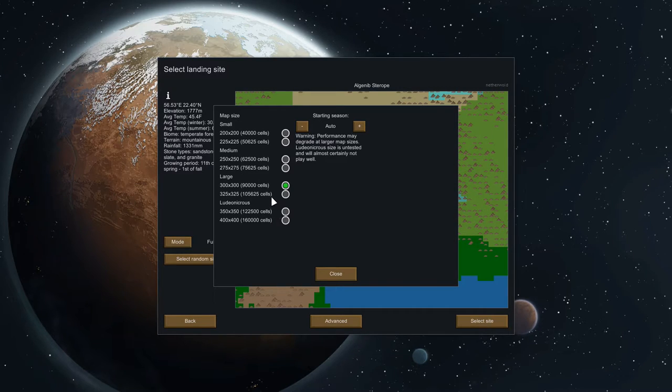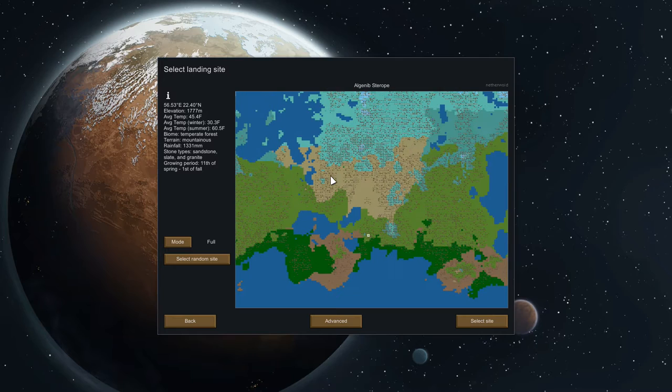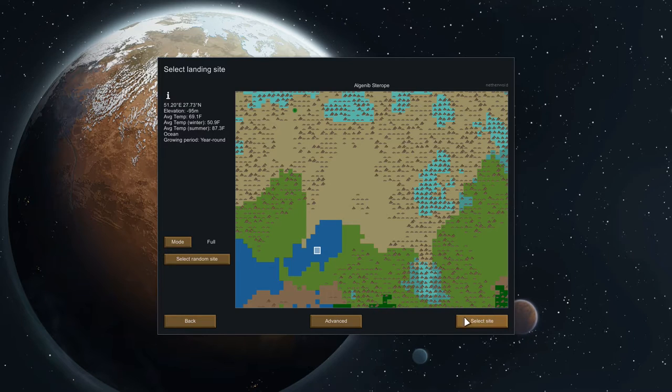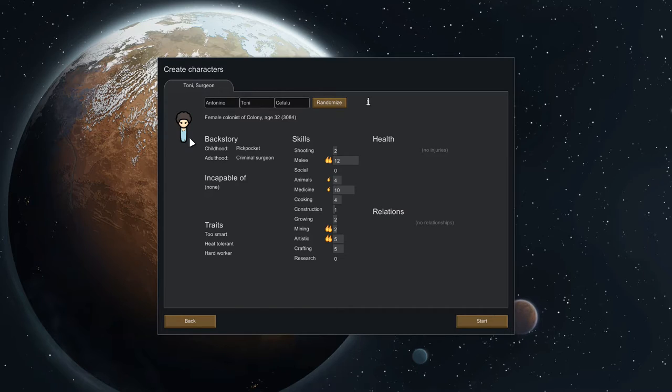Actually, 300 by 300 might slow the game down — I've seen someone running it and they said it was fine, but I'm not sure about my machine, so maybe 275. Starting season I'll set to summer since I've never played. I've selected the site — I'm just getting this one little square of map, not all the biomes and water. Generating the world map lets you pick what biome you start in. I'm going to hit Select Site.